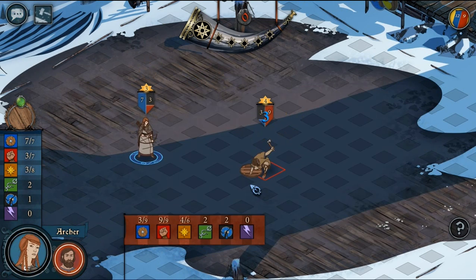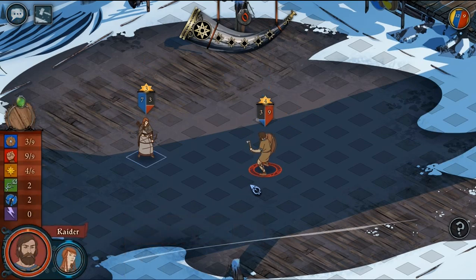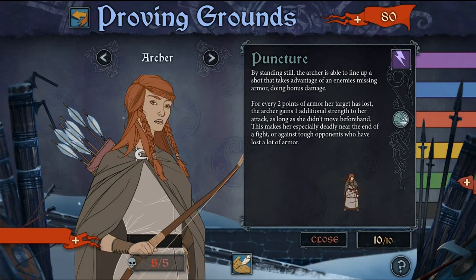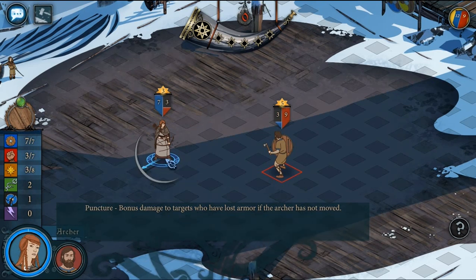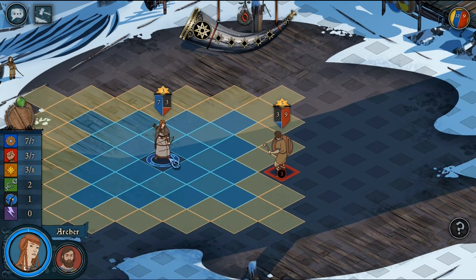What makes an archer especially lethal is her passive: Puncture. This allows the archer to deal 1 point of additional damage for every 2 points of armour the target is missing. But here's the deal — only if she hasn't moved beforehand. So you have to stay still; you can't move and then fire in order to gain Puncture. It's sort of like a precision aiming thing.